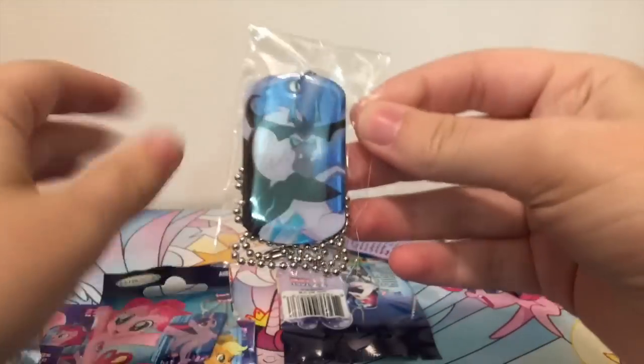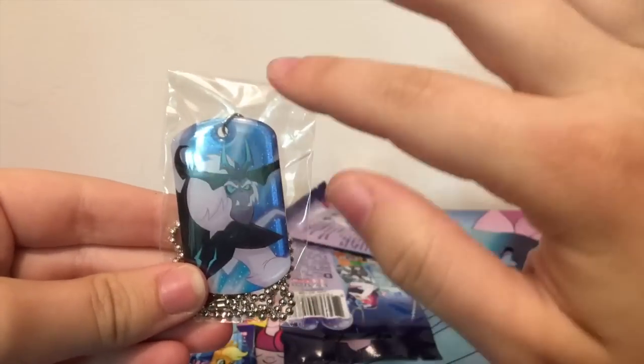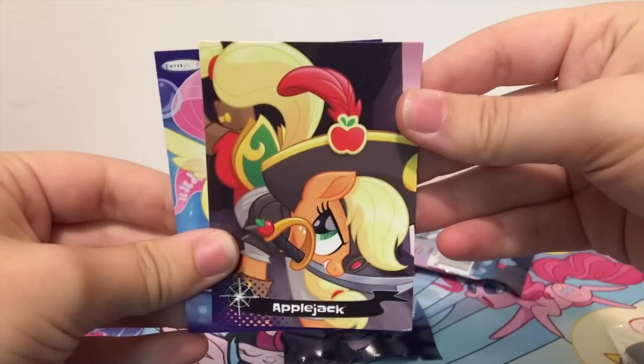Let's see what the next dog tag is. We have Storm King — we got the Storm King trading card before but not the dog tag. So we have Storm King, and the trading card is Applejack as a pirate.